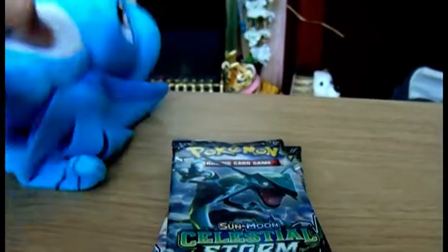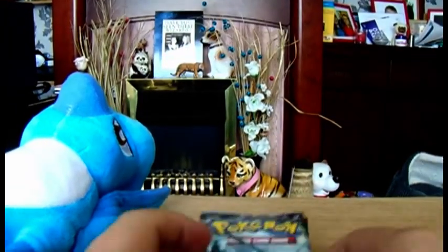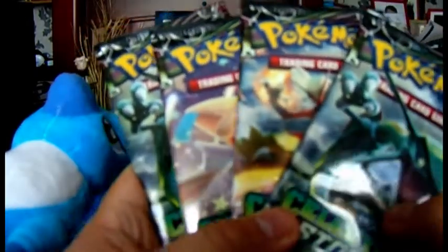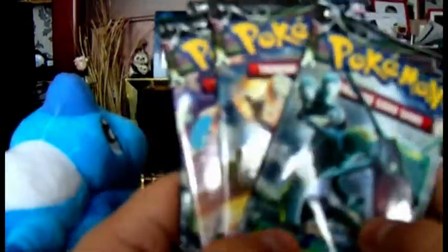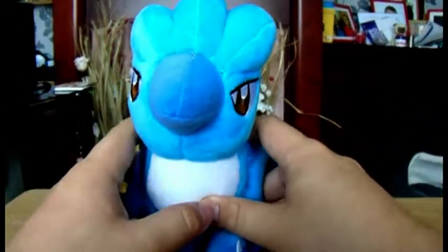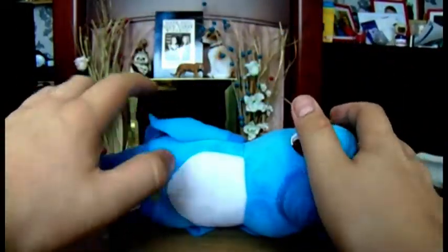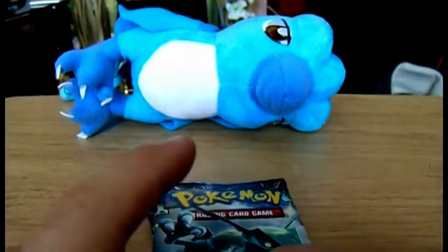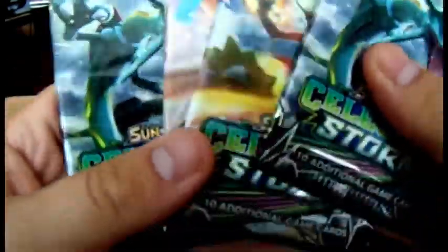Hello my wings and welcome back to another episode — welcome back to a Pokemon opening. We've got four packs of the new set, the Storm of Awesomeness. We are going to hunt for the rainbow rare Articuno. That's why I brought my plush downstairs so he could be in the background, doing this in my living room — somewhere different.